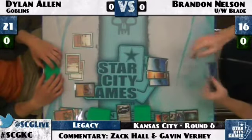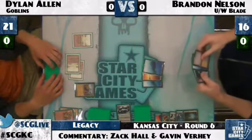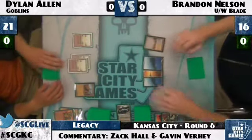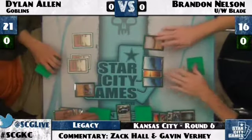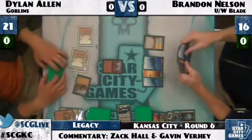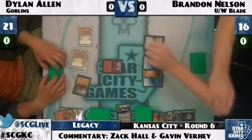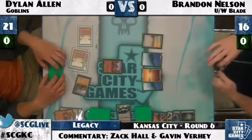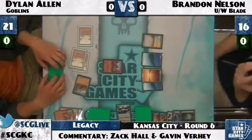Look at all those beautiful basics — no non-basic lands on the battlefield for Brandon Nelson. The thing I like about Brandon's deck is playing a lot of basics: four Islands, one Plains. That's something a lot of legacy deck builders really overlook. Now there's Goblin Ringleader — that card is a must-counter for Brandon if he can, because it could easily draw Dylan three or four Goblins and get him right back into the game.